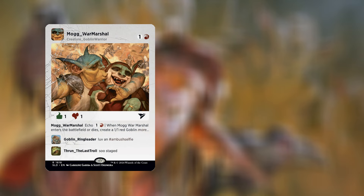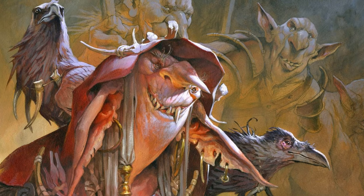Our final goblin: Mog War Marshal. For two mana — one and a red — we have a Goblin Warrior, a one-one. It has echo for two mana — one and a red. At the beginning of your upkeep, if this came under your control since the beginning of your last upkeep, sacrifice it unless you pay its echo cost. When Mog War Marshal enters the battlefield or dies, create a one-one red Goblin creature token.